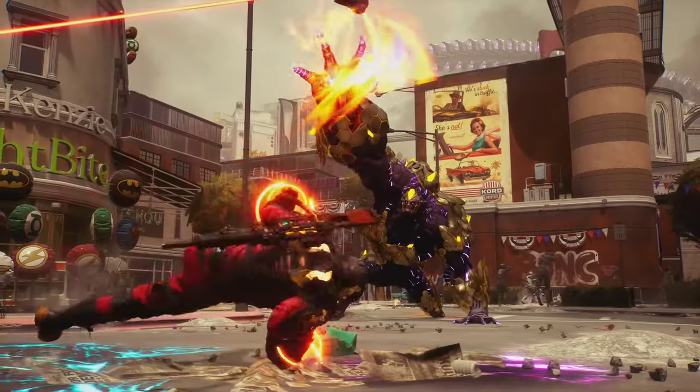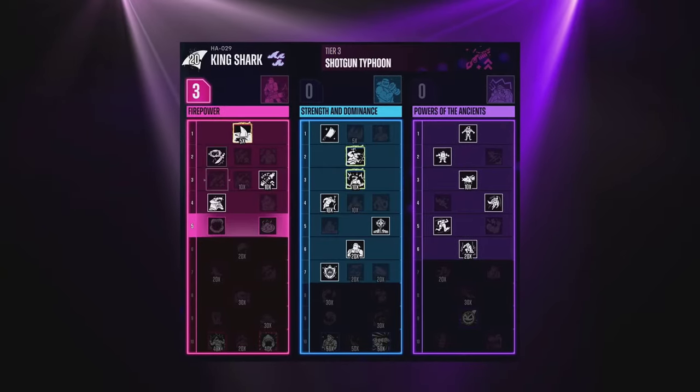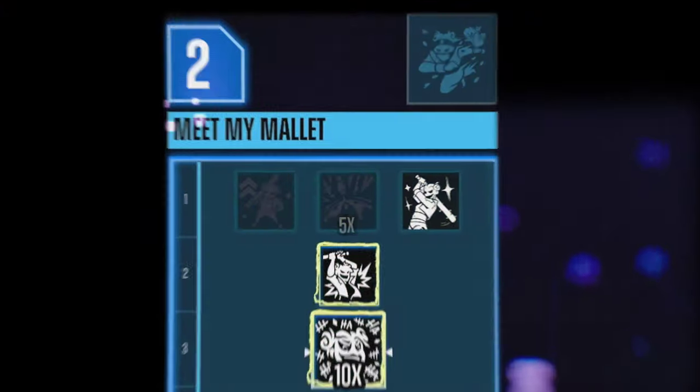The RPG systems are the connective tissue inside of the game — things like weapon customization, talent customization — things that really let players get into how they want their character to play.